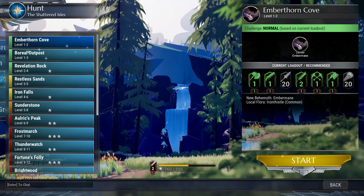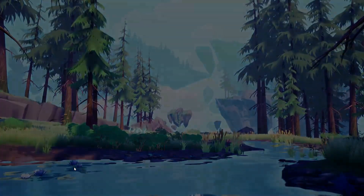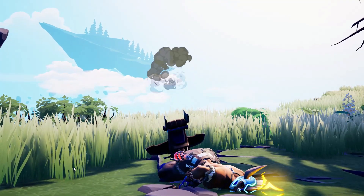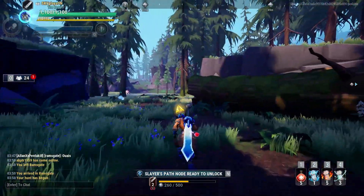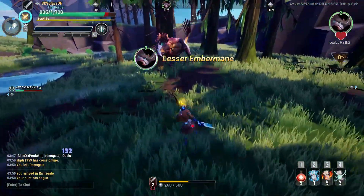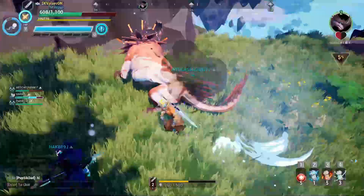Your group members can see your weapon level when you join. Starting an easy hunt now — you'll also see the hunt changes. Anyone can join in the middle of a hunt. There's no airship anymore — I start directly on an island. I'm probably the first one here, and now someone just joined randomly. You don't have to worry about who's joining — you can stay in the hunt for a long time.